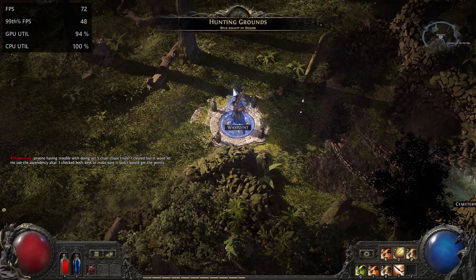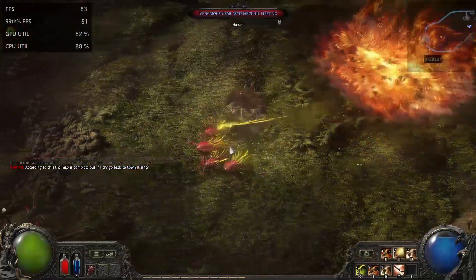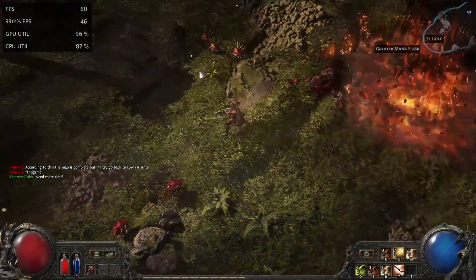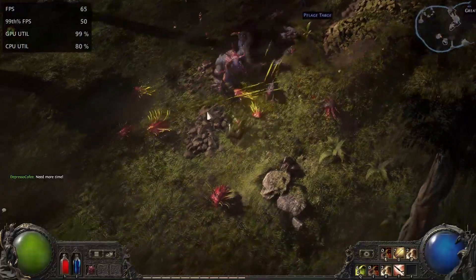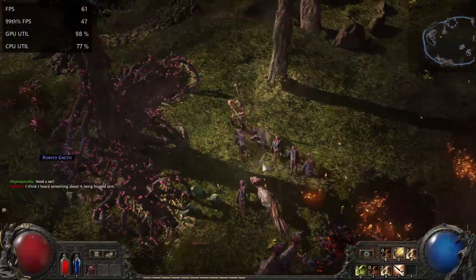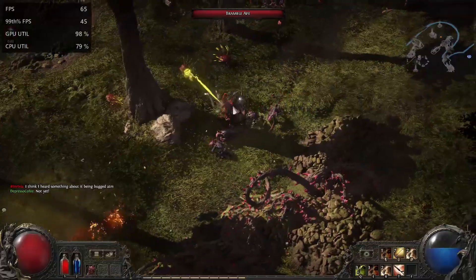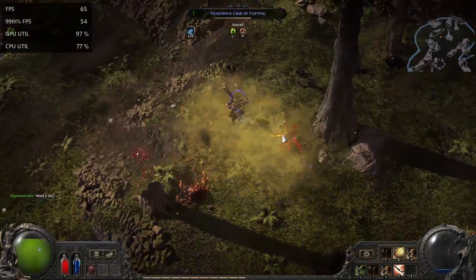Let's move to this one spot located in the first act — it is Hunting Grounds. I think because of the poison effect, this location makes a lot of pressure on your GPU. You can already see 80 FPS, but it's falling down to 65, then 60. It holds around 60 plus, which is not so bad — I expected worse. It is medium quality, and FPS can fall a bit below 60 depending on the quantity of enemies around you.